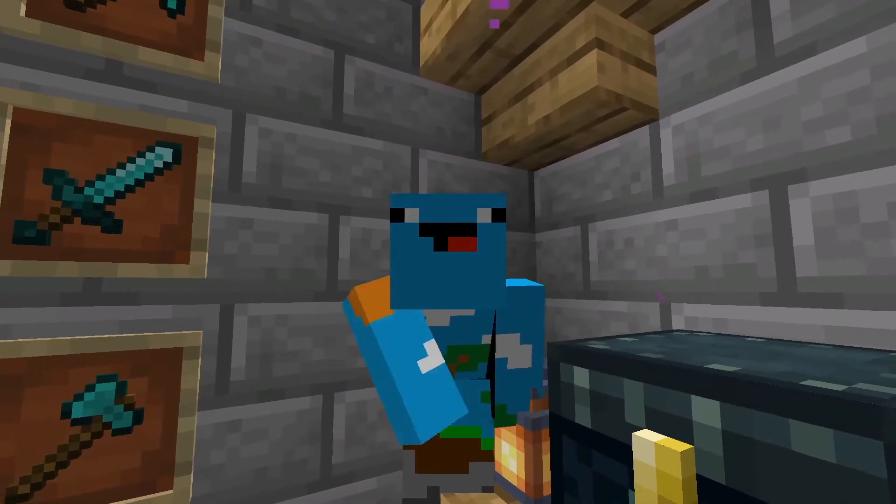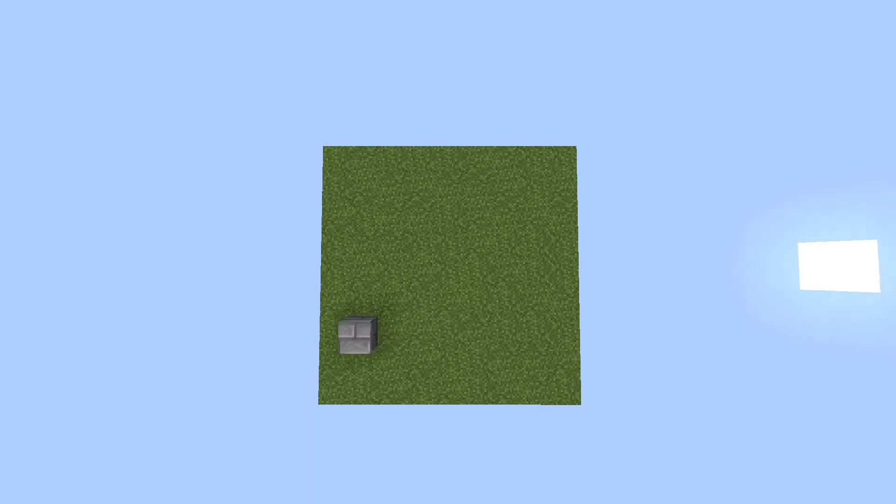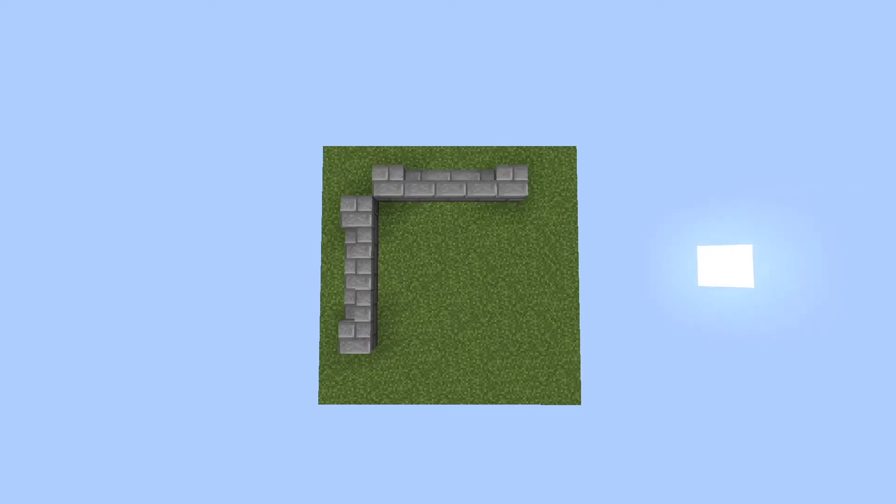Let's start with the exterior. Start off by placing a stone brick, 3 stone brick stairs and another stone brick. On the diagonal of this block, repeat this pattern. Do this for 3 sides in this shape. The uncompleted side is the front of the base. Do the same thing but leave stone brick stairs out. It should look like this.